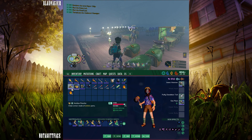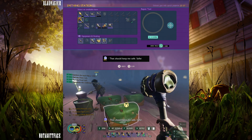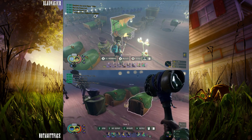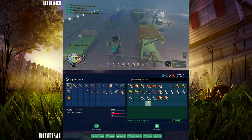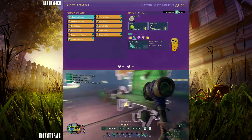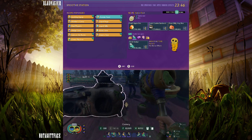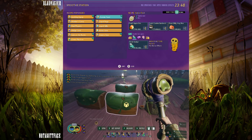There we go. Well, what kind of smoothies do we have? I don't know, where is your smoothie maker? Human food seems like a good one as it has damage resist.